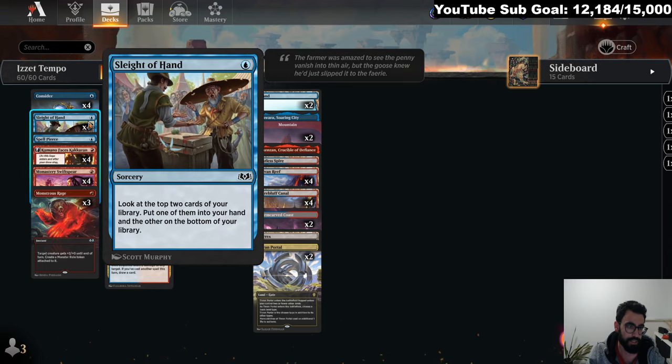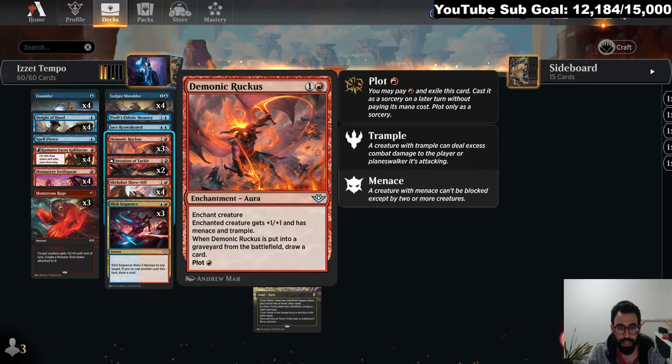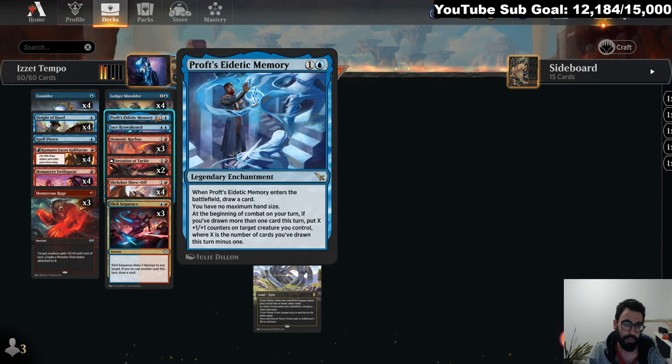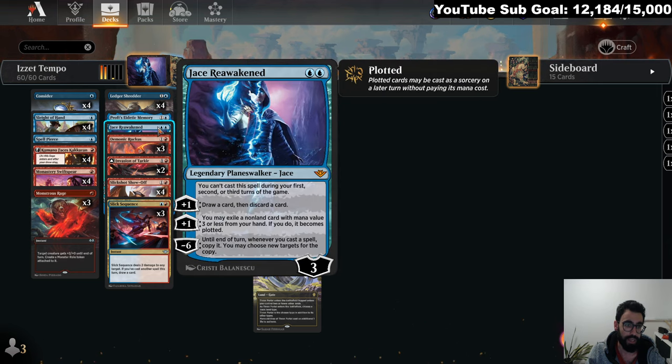We have Considers and Sleight of Hands for big power boosts. We have Kumano, Swiss Spears, Rages, and a new card — Demonic Ruckus. You can plot it for one, but it gets plus one one, Menace and Trample, and then when it's put into the graveyard you get to draw a card. Prof's Edict is a main board card that lets you basically throw a bunch of counters on things based on the number of cards you've drawn. We have Jace Reawakened in here.